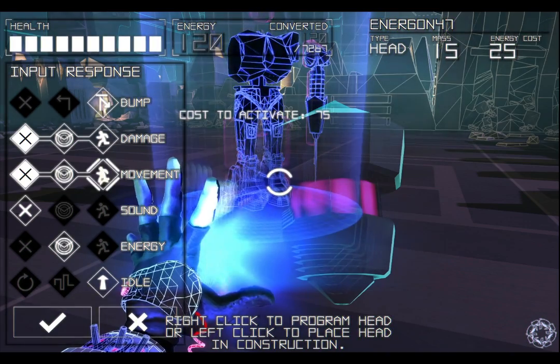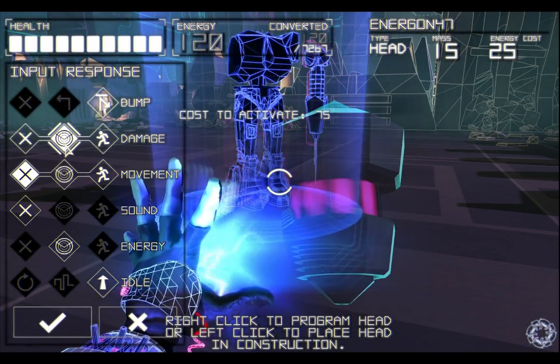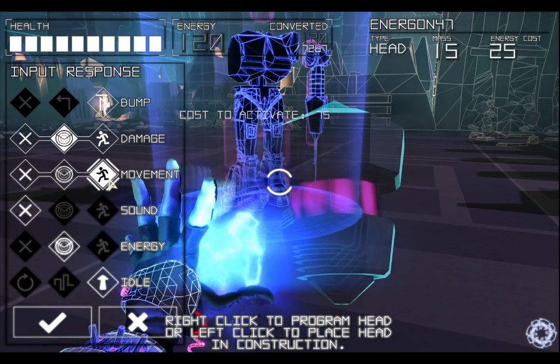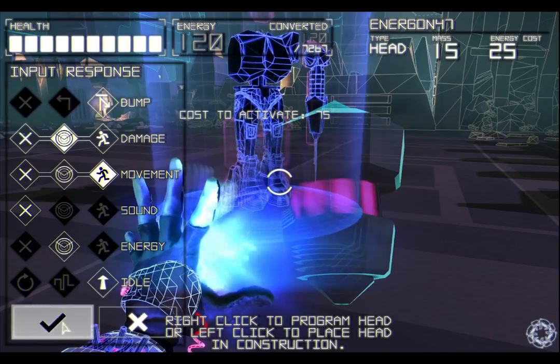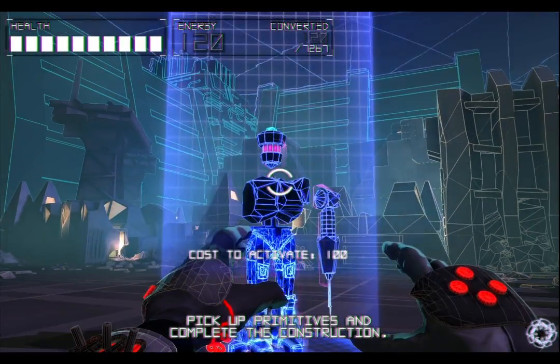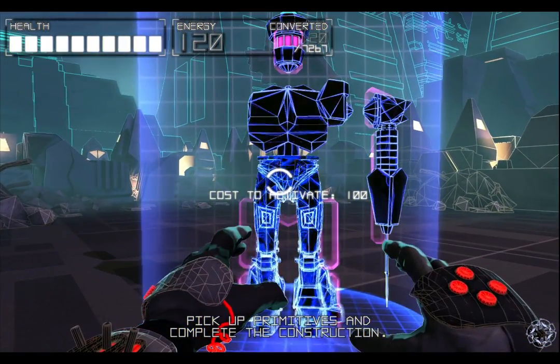So the bot inputs — there's a bunch of different things you can program inside their heads. This particular Energon 47 head is built to be a mining bot, so it'll always go after the energy cores, and we'll talk about those in a minute. I made it so he responds to damage and will defend himself, but if he sees movement, he tries to flee from it.